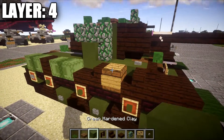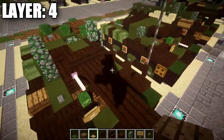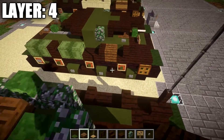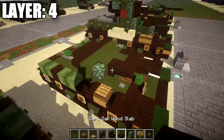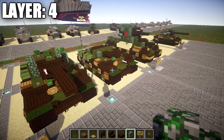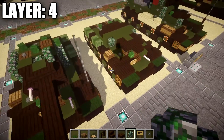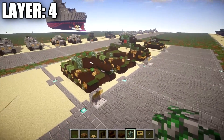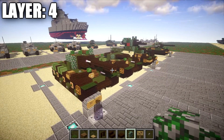Place two zombie heads on top of the two stone brick stairs and two stone buttons on top of the spruce wood planks. Optionally, you can add a small equipment box on the fender — a spruce wood plank, a sign, and a wooden pressure plate on top — just to add extra detail and break up the symmetry. You can also add sandbags or whatever you like to experiment with. That completes layer four.